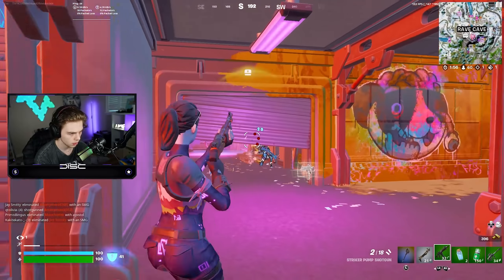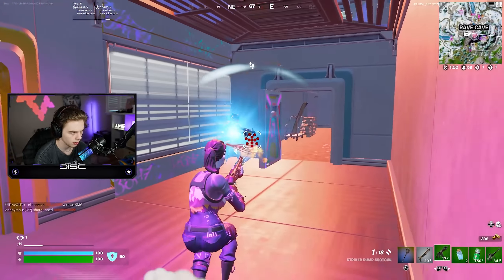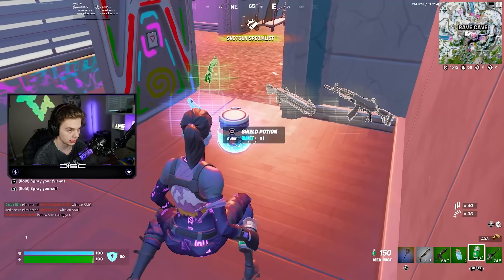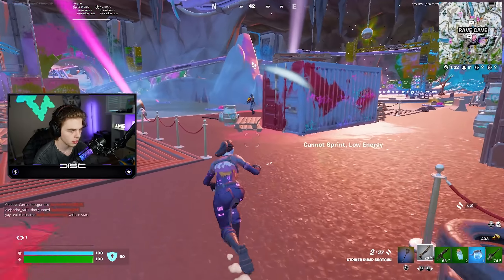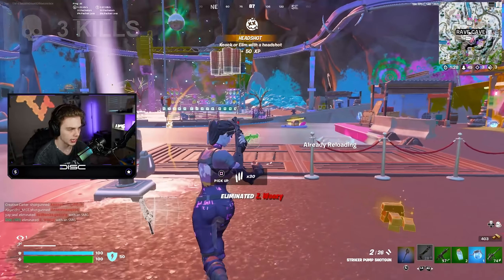There's someone below me. He's going to continue to run - and he has the new shotgun. Epic actually added three new weapons, one of them being the two-shot shotgun, which is that right there. Honestly, I prefer the striker over the two-shot shotgun, but everyone's opinion is different. I just beamed that guy for 64!